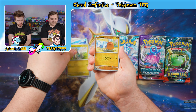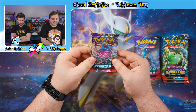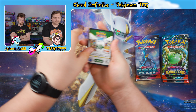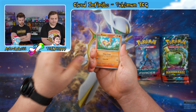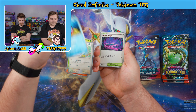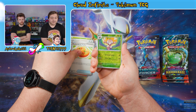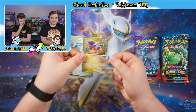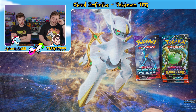Now moving on to the doubles — we've got two Temporal Forces and two Twilight Masquerade. Starting off with a Walking Wake pack. Code card comes up fighting energy. We got a Ponyta, a Cottonee, a Chatot, a Carvanha, a Perilous Jungle, a Centiscorch, a Buddy-Buddy Poffin, a Reverse Nuzleaf, a Reverse Chinchino, and a Corvidon holographic. Have we gotten legendary holos in every set so far? Not quite — the first one was a Scizor.